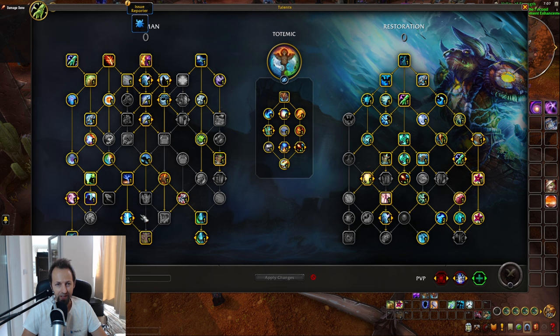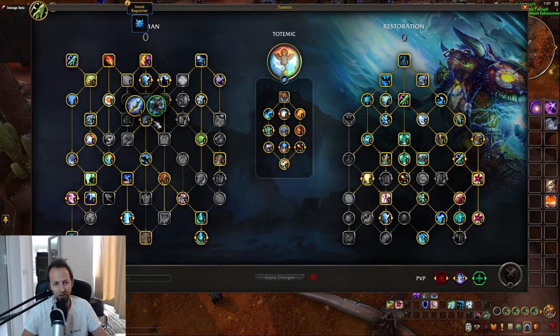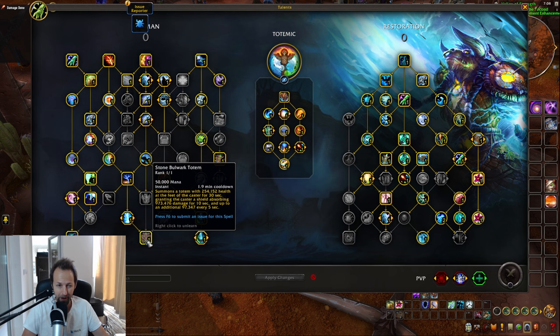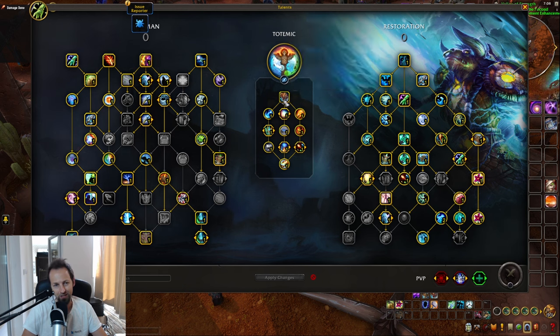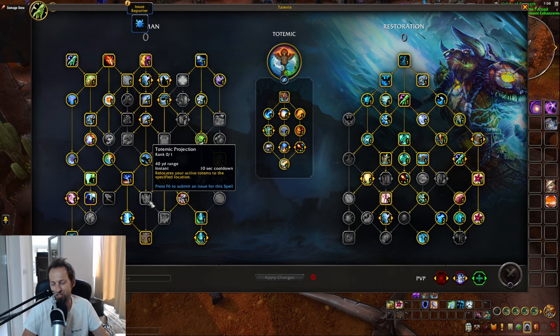The other big talking point is the Surging Totem for Totemic Shaman. Once you cast it, you can't move it unless you have Totemic Projection — and that's really bad, because you already have a lot of keybinds as a Restoration Shaman. With Earthgrap, Windrush Totem, and the new totem we'll discuss shortly, adding one more keybind for Totemic Projection is just too much. I think they need to redesign Surging Totem so you can freely move it.